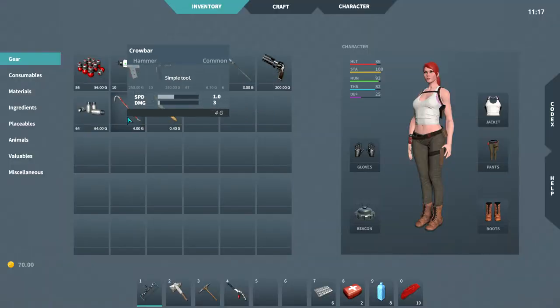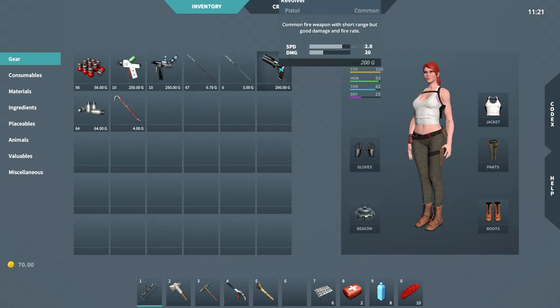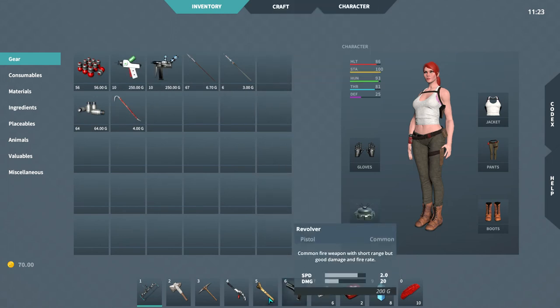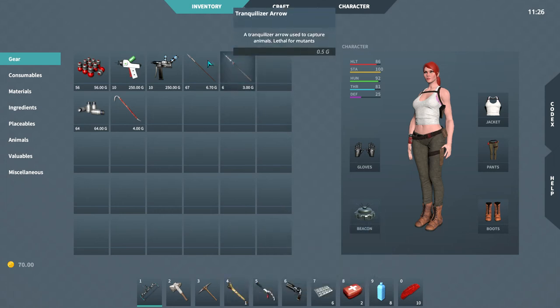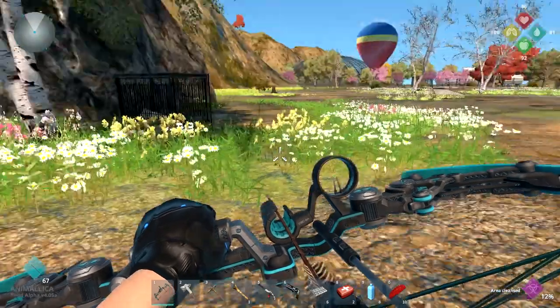We got a crowbar so we can pick up some stuff. This is what you need to pick up structures or things like storages. We do have a revolver and 64 boards. I don't usually use the revolver at all, but at this point in the game it might be a really good idea to have one. Since we don't have that many arrows, I prefer the bow in general, but the revolver is a good backup.